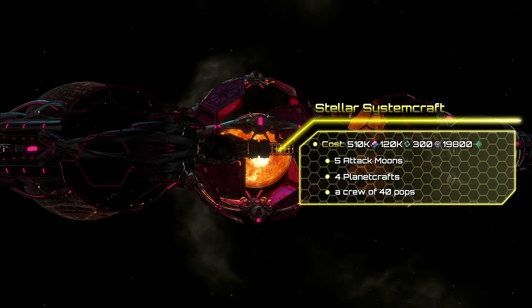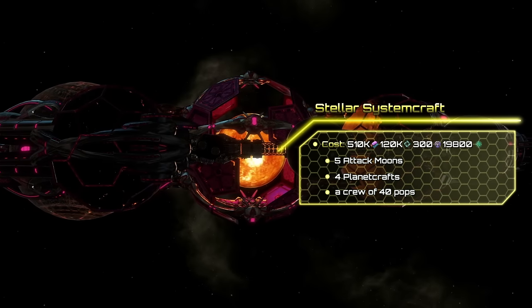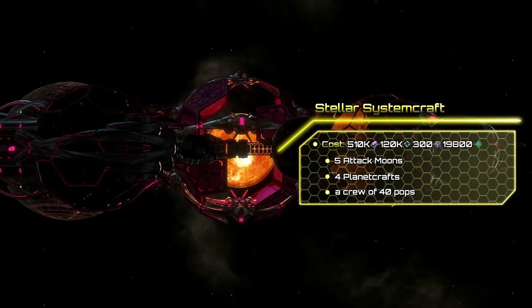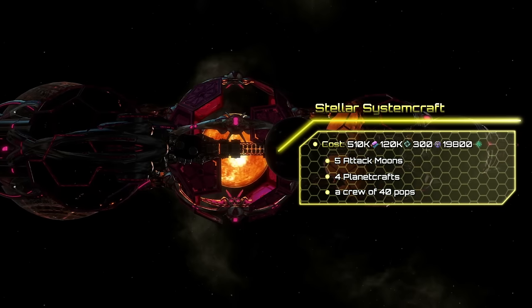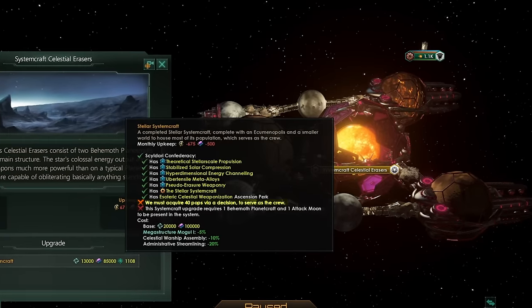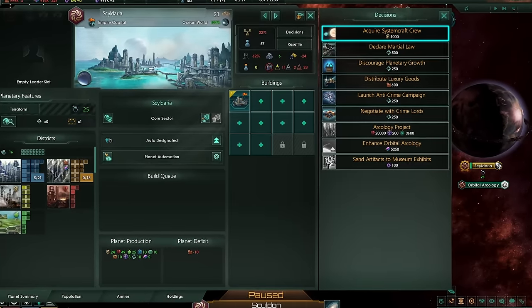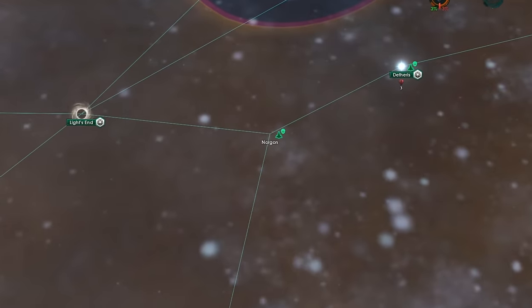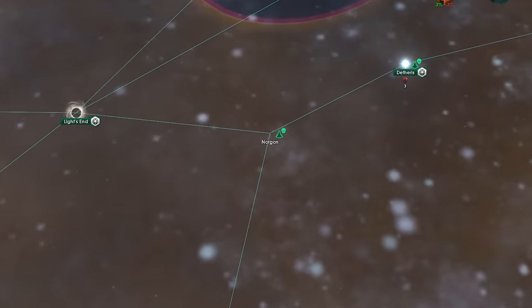To complete a system craft you will need 500,010k alloys, 120k unity, 300 influence, 5 attack moons, 4 planet crafts, as well as a crew of 40 pops, which can be acquired with a decision. Upon completion, the system will be replaced by empty space, and the system craft will become operational.